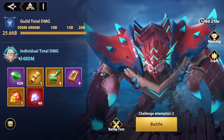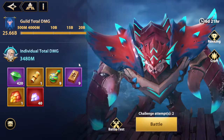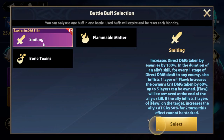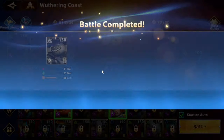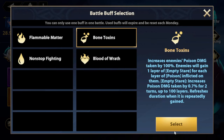Anyway, I'm at 3.4 — let's finish up. We'll use Smiting for this one. If I use the regular burn I might be short by a couple hundred. I'm over the mark, so I'm already in my 6.4 which I needed. Then let's go with Bone Toxin as the last one.